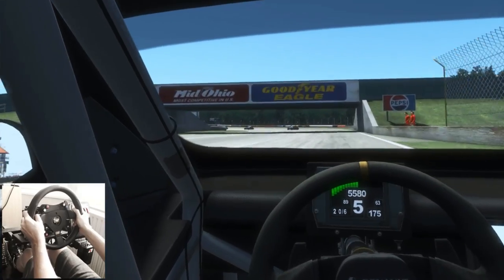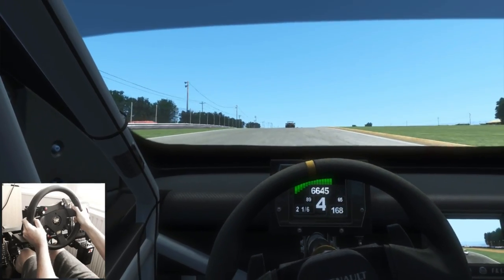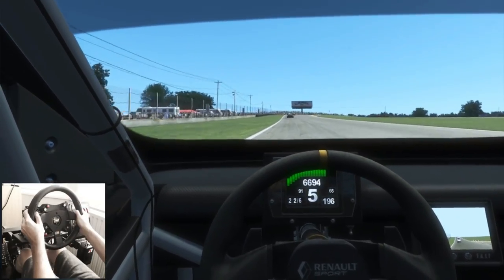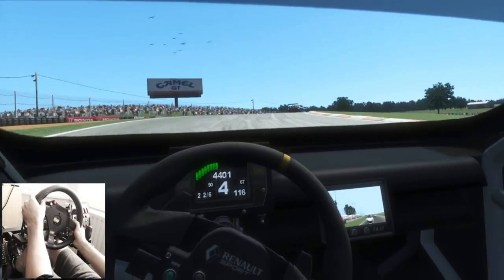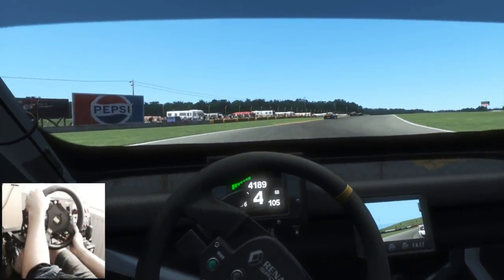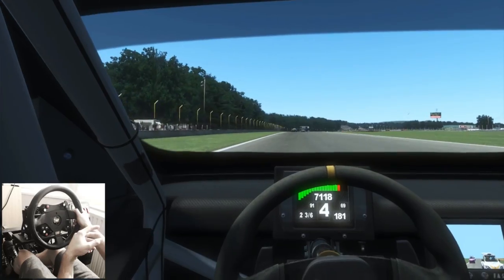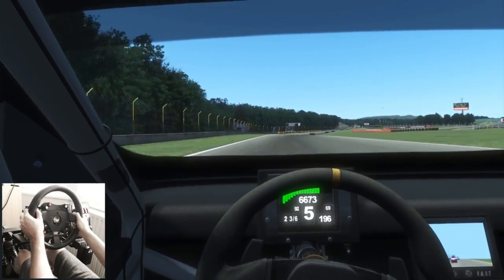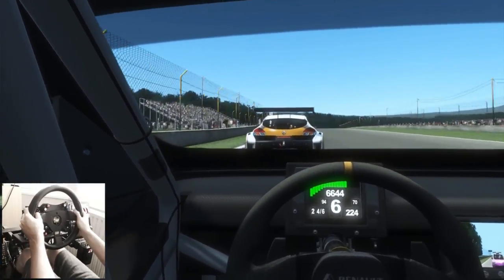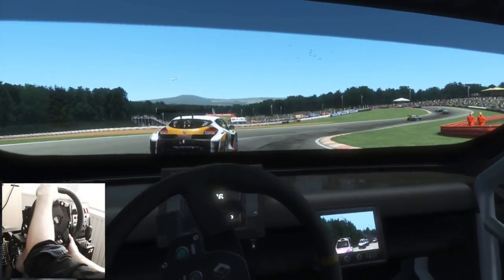It seems that rFactor 2 really does emphasise the actual road surface and what the tyres are doing — how they're moving over the road surface, bumping over it, and what the suspension is doing. Through the direct drive wheel it is totally crisp; as you go over small details and bumps you can feel absolutely everything. You can almost drive with your eyes closed — you'd go over a certain bump and know: that's this bump on this circuit on the final corner, or that's that bit of tarmac that's just been patched up. You can feel that through the wheel.